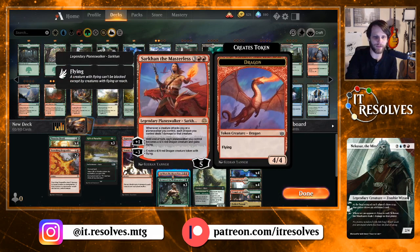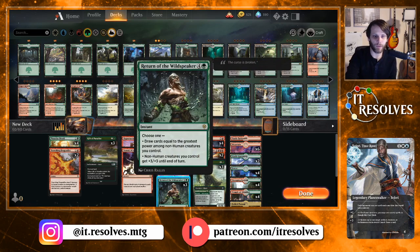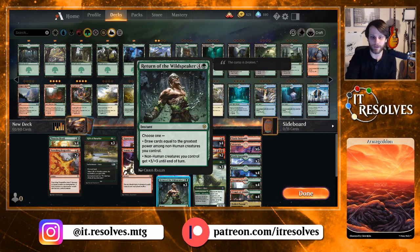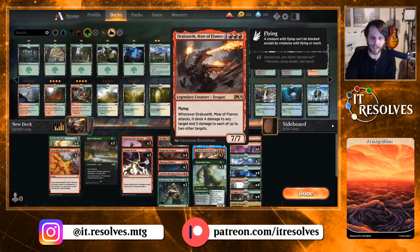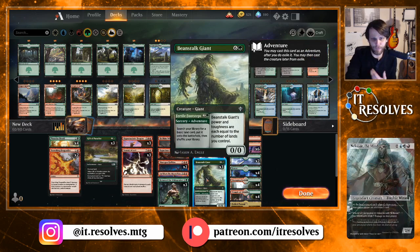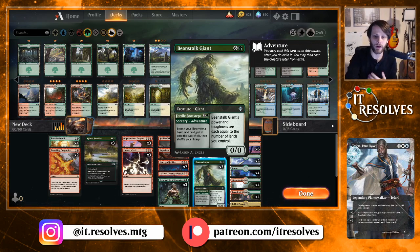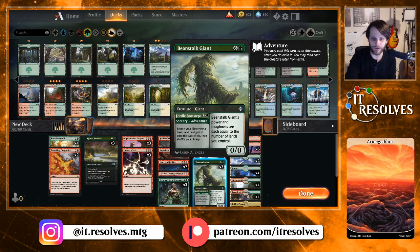Sarkhan the Masterless obviously works really, really well with all these dragons and pumps out dragons itself. Return of the Wildspeaker is a really good way to draw some more cards or pump up your board if you need to. The Maw of Flames is just insanely good — it just deals so much damage to basically everything, so it's a really good way to control the board and deal a lot of damage quickly. Beanstalk Giant is more in there for the Fertile Footstep side to help ramp you, but it does supply a very strong on-the-ground presence as well.